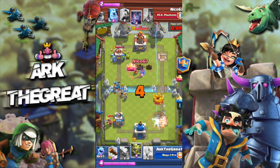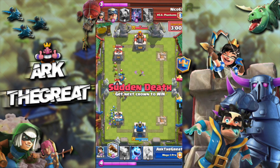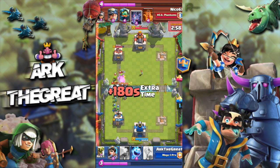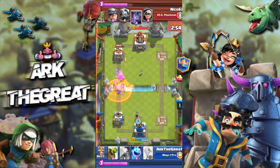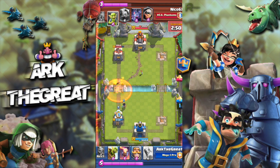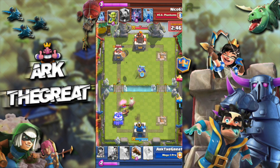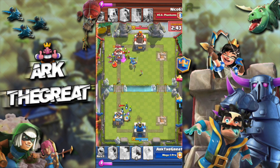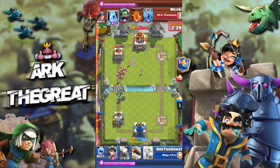He goes for a greedy Miner here, which was pretty bad from him. My Princesses are just doing work. I Log to clean everything up, and now I have two Princesses just shooting at the Tower — he's forced to waste his Poison. I know that he doesn't have any Log, so what I try to do here is play my Goblin Barrel and place it in the middle for maximum damage. I probably should have defended that Bandit, but that's fine.